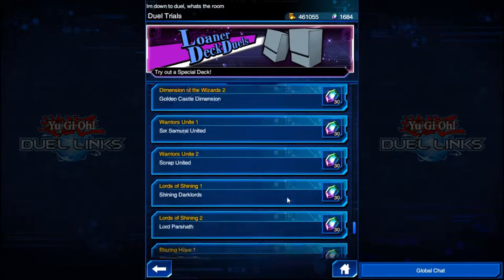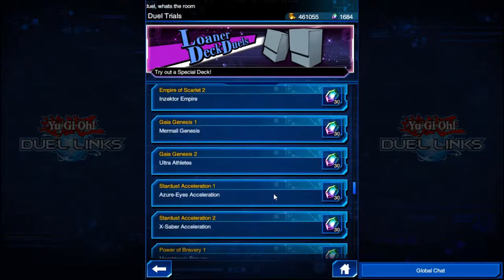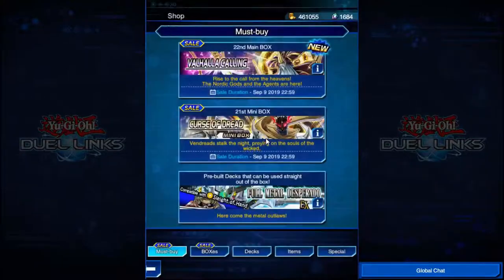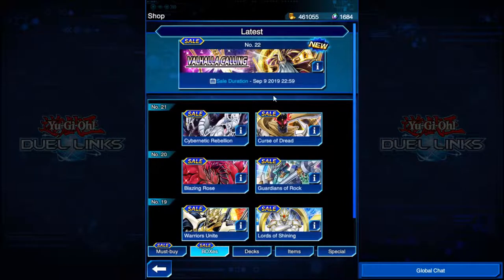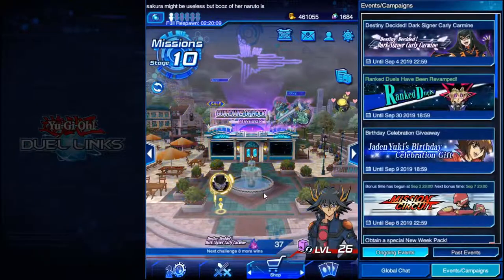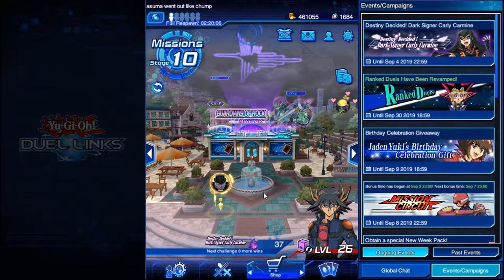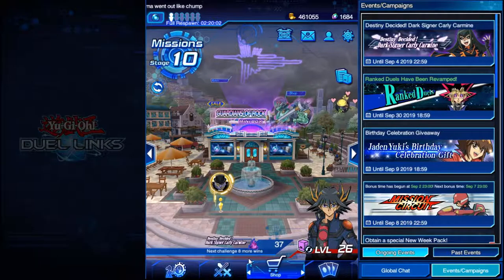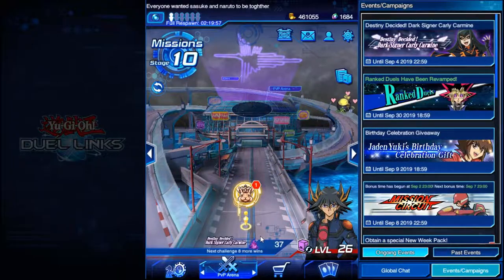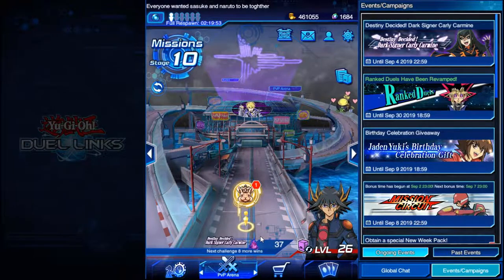It goes all the way through basically every box that there has been — I believe about 22. So there you go. Another thing I want to bring up: if you are looking to make competitive decks, check out Duel Links Meta and check out the free-to-play stuff.